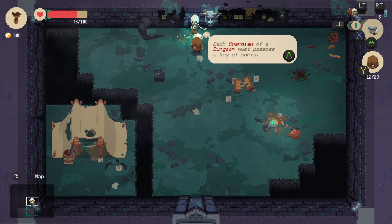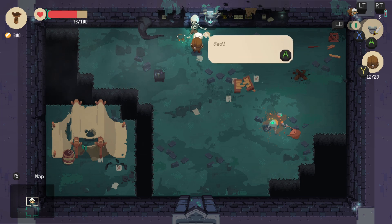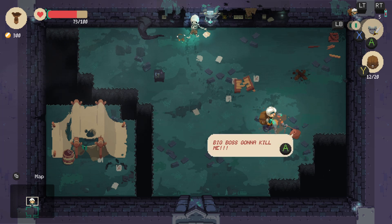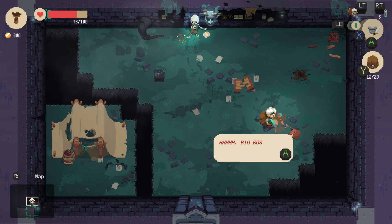Each guardian — the boss battles in each dungeon — has a key. Once you beat all the boss battles in each of the four dungeons you can unlock the fifth door to get to the mystery fifth dungeon. Let's go take out this guy — big boss is going to kill me. He's supposed to let them all out and now I have to chase this creature that stole my stuff.